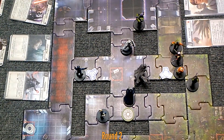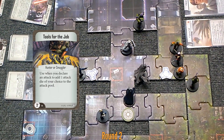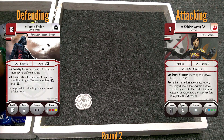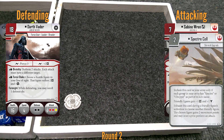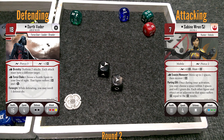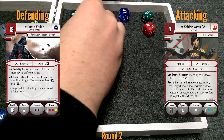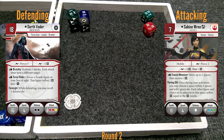For my last action, I'm gonna shoot at Vader. I'm gonna play Tools for the Job to toss in a red die. Two red, green, green, two blacks, blue. You get to reroll one of them, don't you? Yes. So you're blocking those two — four damage? Five damage. Five damage on Vader. All right.